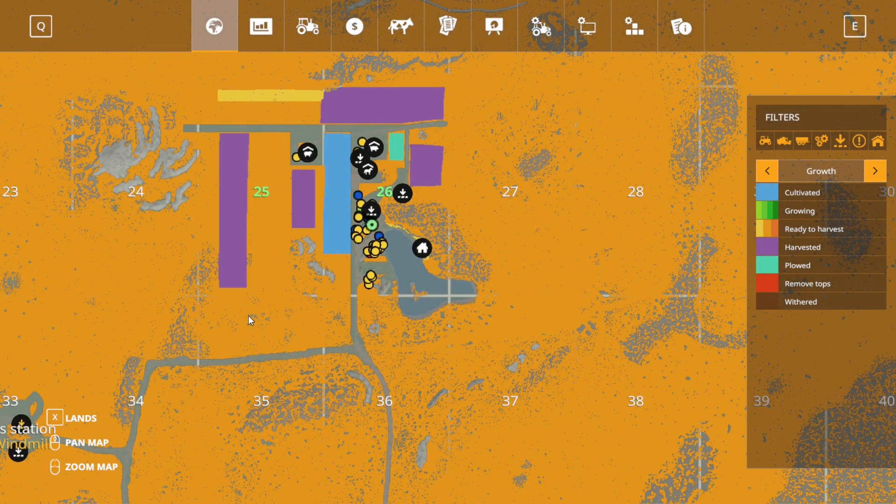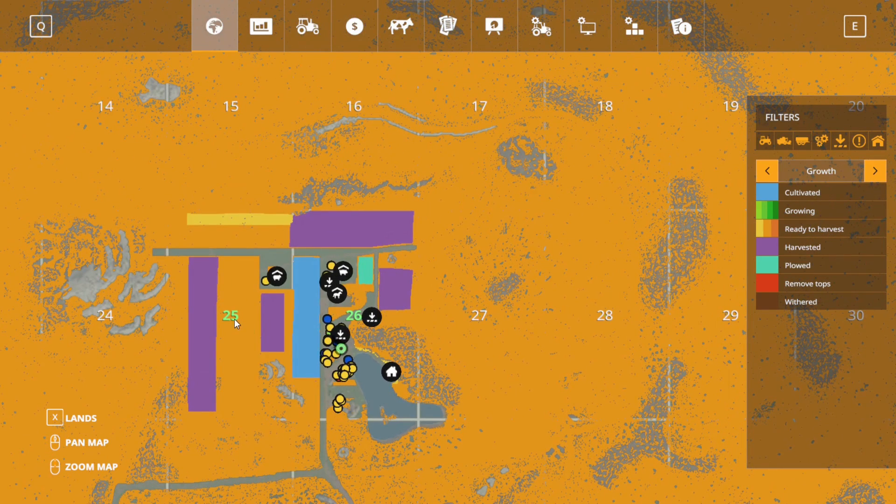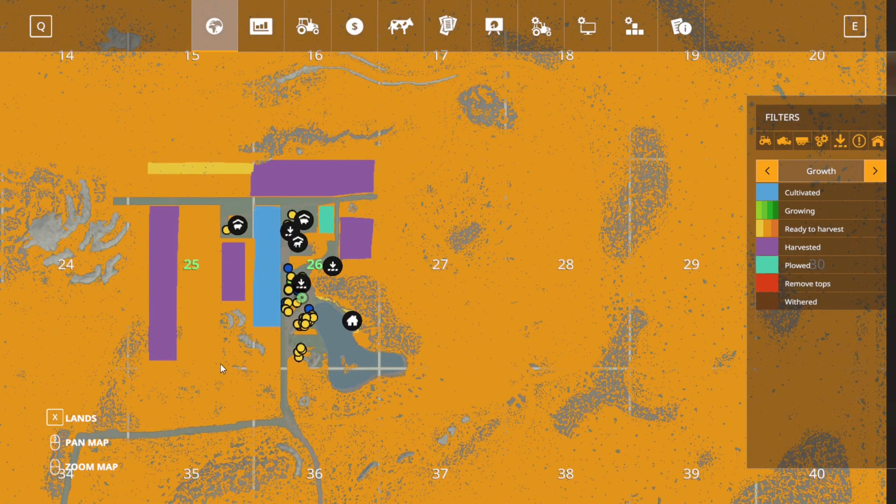Another thing we have going on is we are looking at getting 100,000 liters of potatoes and sugar beets. Waiting to hear where we need to deliver those — that's a contract by Richard A. So we're definitely going to do that, and that's why we're planting sugar beets and potatoes. We also have a contract from Maycroft: we need 25 ten-meter-length premium logs, and he's going to pay us $2,500 a piece to take them to the lumber mill.